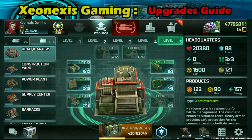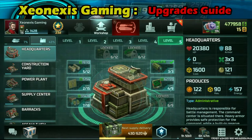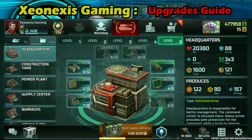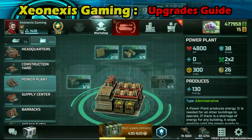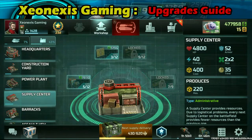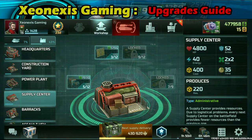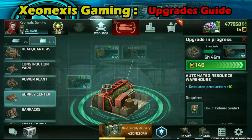A little tip when you are doing upgrades: make sure you only focus on one unit or one building at a time. For example, if I am going to upgrade my supply center, I am only going to upgrade my supply center and nothing more.